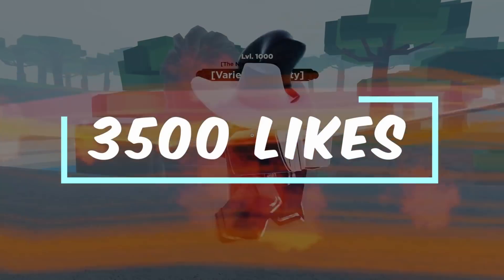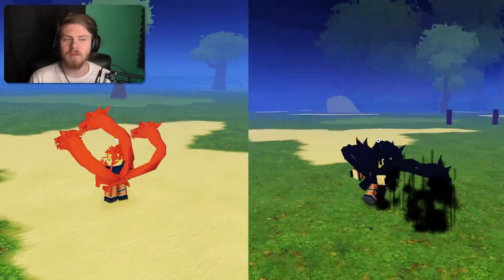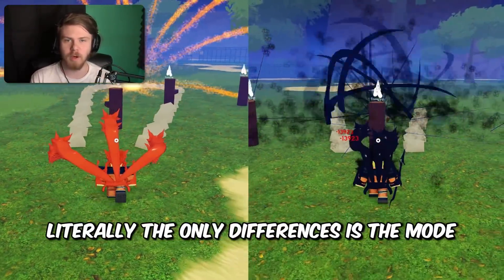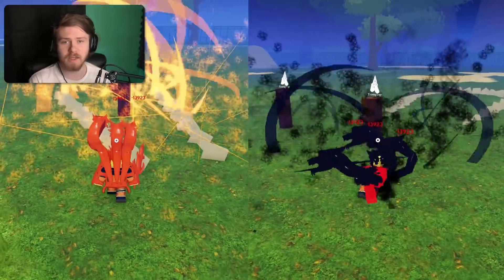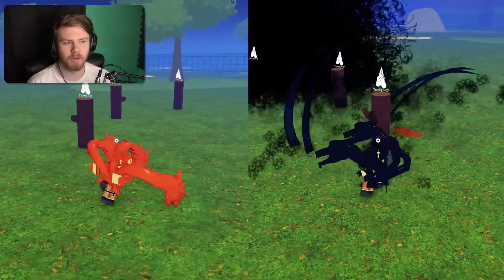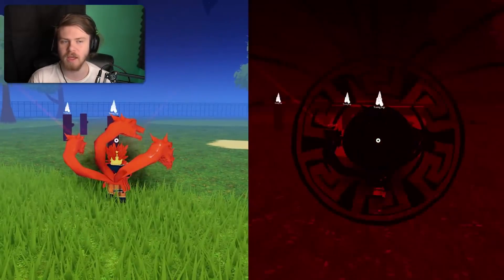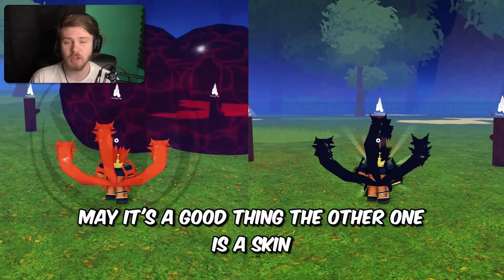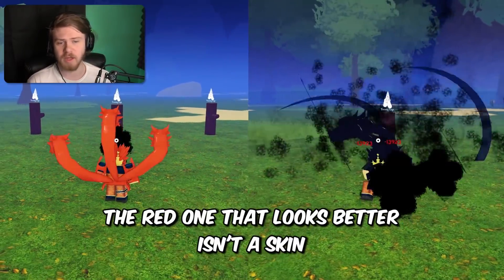Bankai Inferno versus Riser Inferno — I'm not lying when I say literally the only difference is the mode. The actual abilities themselves are the exact same, so they look very similar. I actually do like Bankai Inferno more than Riser Inferno because I think the dark purple look isn't as good as Bankai Inferno's red look.